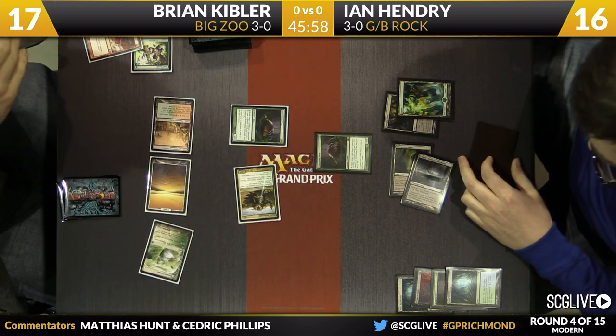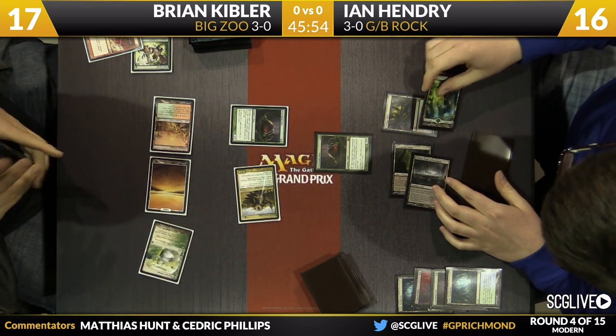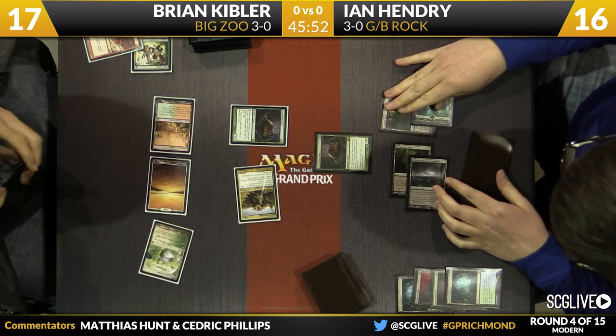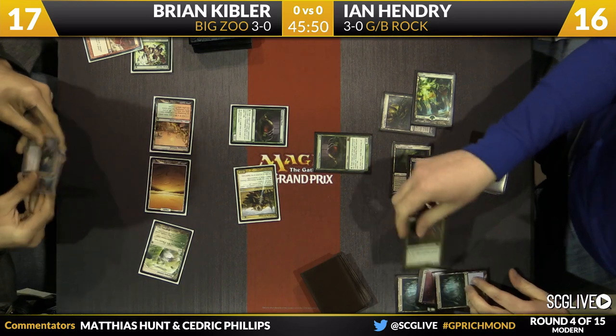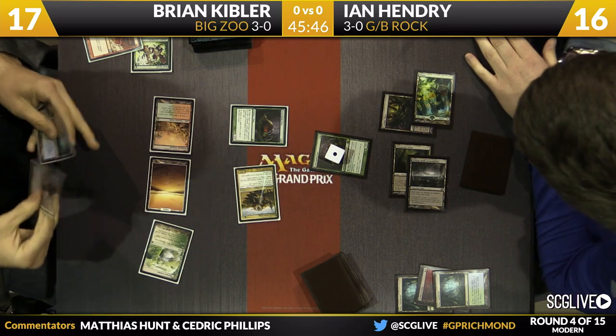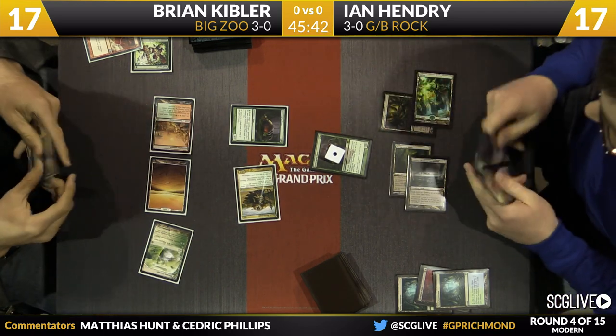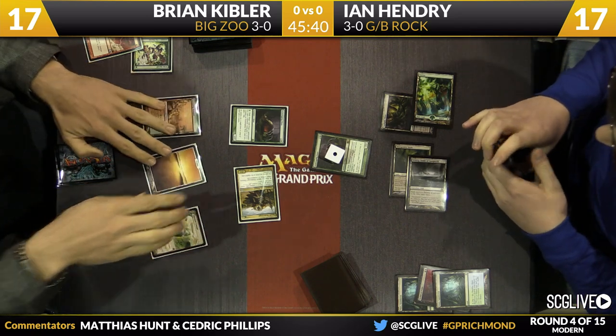Every point, especially when you're playing against a Zoo deck, be it big or little, does matter. The fetch land thing actually sometimes comes up because fetch lands, when they sacrifice, actually do tap — so if you tap your fetch land to cast something, you can't then sack it. It looks like he's just going to go Ooze right away, turning this into a 3/3 immediately. The reason being Kibler has an Ooze of his own, so he wants to ensure he'll get an activation off of this.